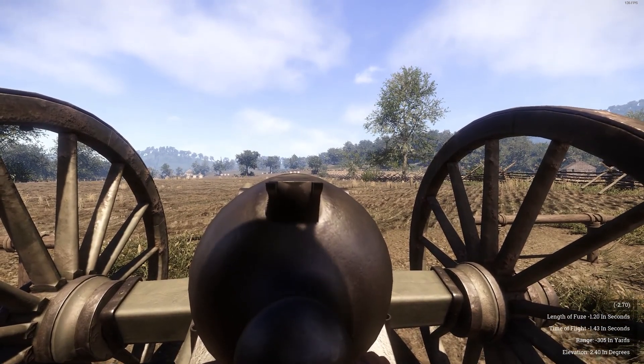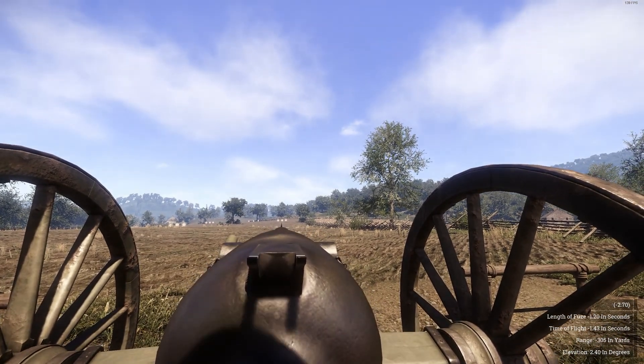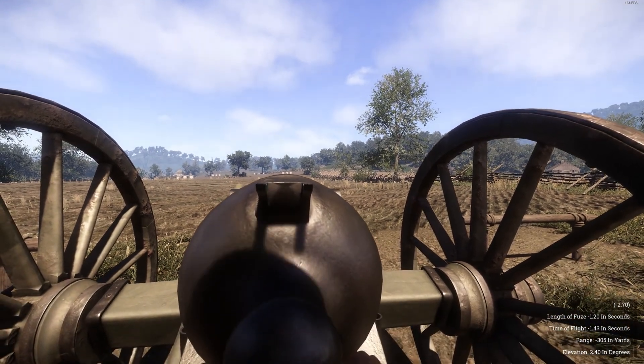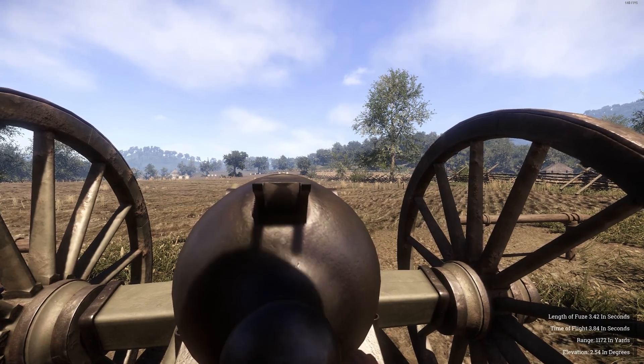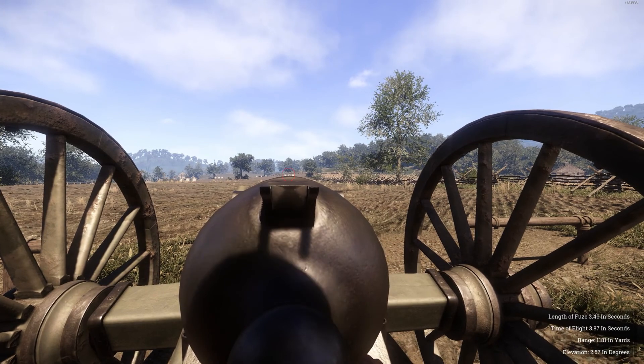Getting back on the screw, the sight looks pretty close to center — we'll accept that. I know this target is about 230 yards away, so there isn't too much arc to the shot, which means I can eyeball it. If it were a farther set of targets I'd want to bring the sight above the target a bit, but in this case we're good. We're going to elevate to about 2.57 degrees, figuring that out by seeing just a hair of the sight left while looking at the target.